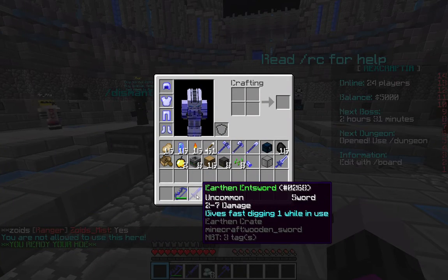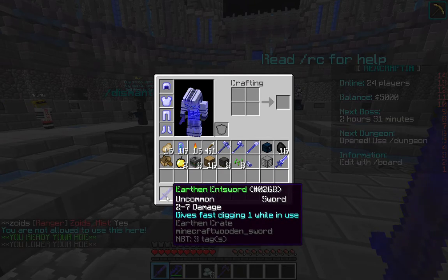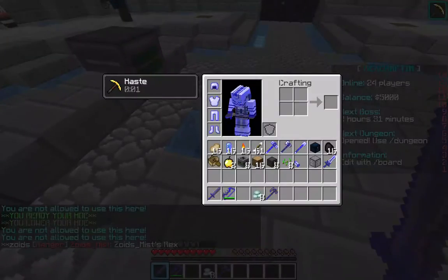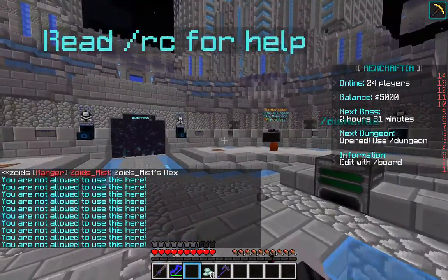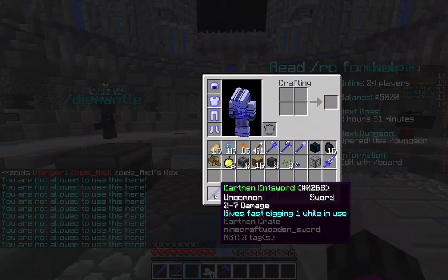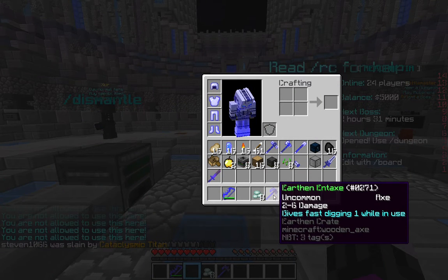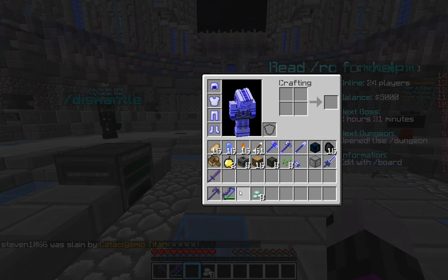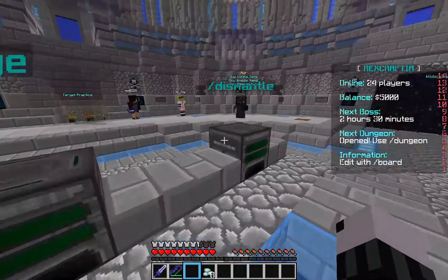The next thing we got is an Earthen Ent Sword — it gives haste 1 for 1 use. Keep in mind, even though this is a 1.9 server, there's no attack cooldown, so that's pretty cool. And then an Earthen Ent Axe: 2-6 damage, gives fast digging 1. I'm going to switch back to my other sword and dismantle all of these weapons.